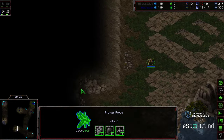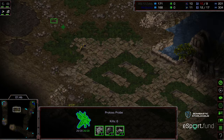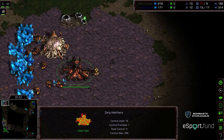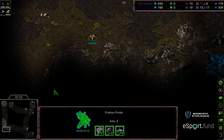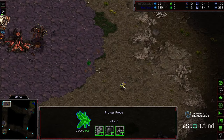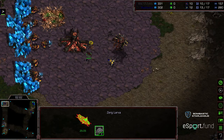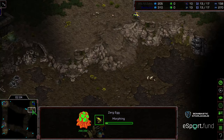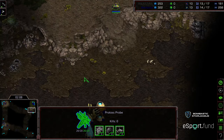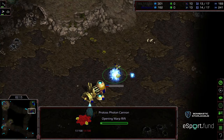Second Probe scout being sent out, which I think is wise after Fisheye seeing that five pool game one — just to know what Zammu's up to. This is actually going to be very beneficial for him; he's going to end up with a sizable economic lead over his opponent if he gets down that Cannon in time, which he should. He's going to be right there to see the pool and all the Zerglings being produced.